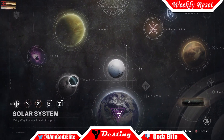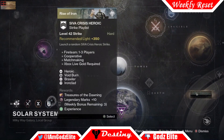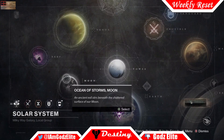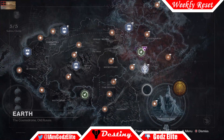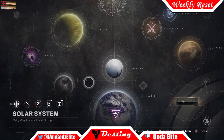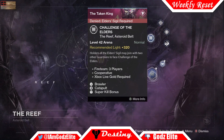This week Iron Banner Supremacy is our weekly Crucible event, so you can get some awesome bounties and gear, plus a Radiant Treasure. Don't forget you can also get a Treasure of the Dawning from completing a Siva Crisis Heroic strike. For raids this week: in King's Fall you have the War Priest challenge; for Wrath of the Machine you have Aksis challenge. And if you're still doing Challenge of Elders, this week it is Super Kill Bonus.